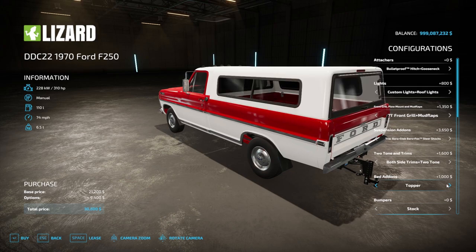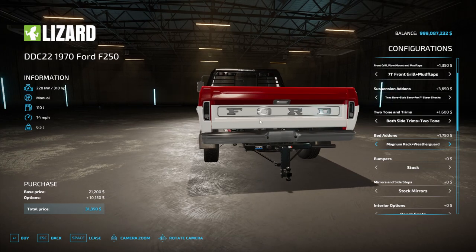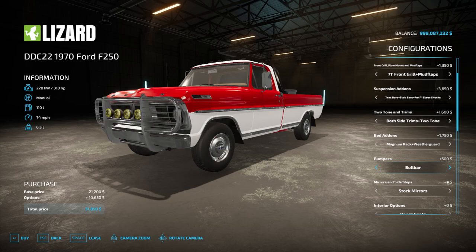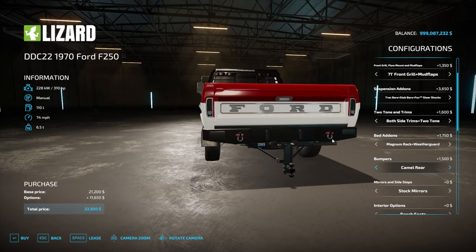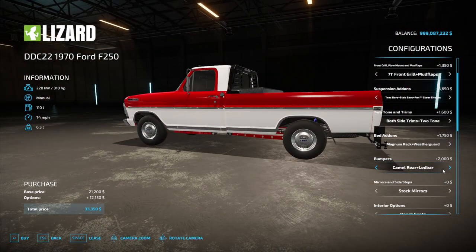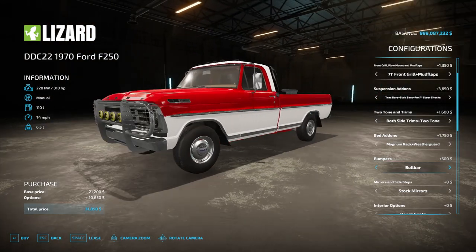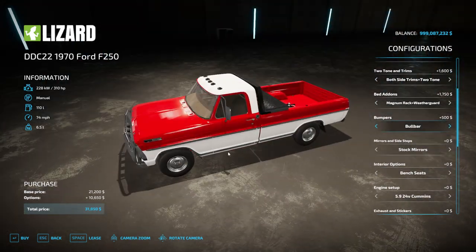You can also add a camper shell topper. Let's go with the magnum rack and toolbox. For bumpers, you have stock, an LED bar on the front, a bull bar, camel front, camel rear, camel rear plus bull bar, camel rear plus LED bar, camel trophy, and back to stock. Let's just throw a bull bar on.